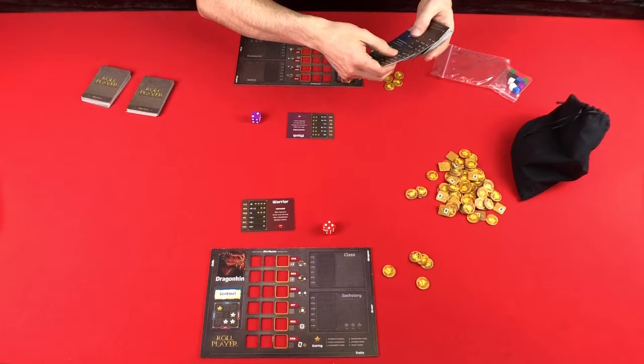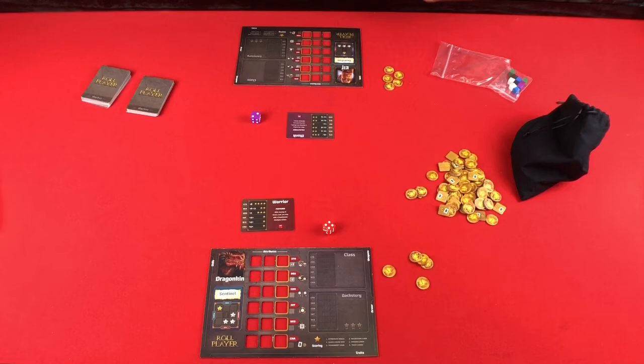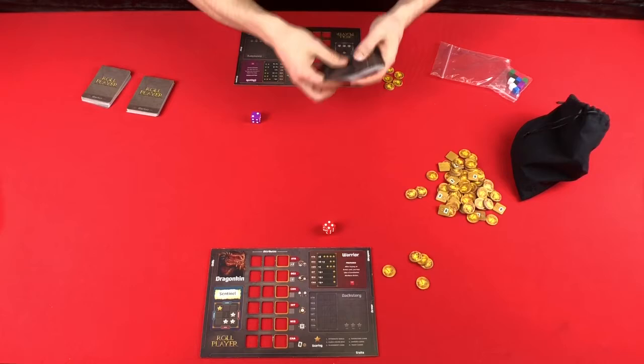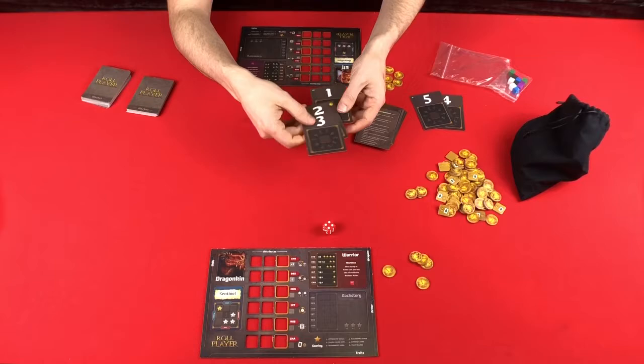It says to take a die out to choose your class. In my opinion, you can also just choose if you especially like to play with certain colors. We are playing with two players, and you can see on these market cards, or offer cards, they'll say two players plus, two players plus, three players plus. So we are going to flip that one over to its two-player side.